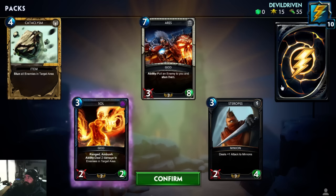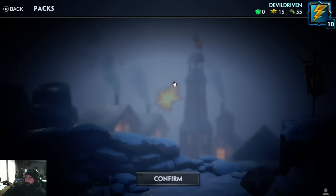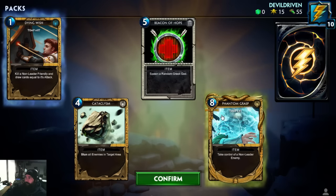Another soul, another Aries, and a Fenrir — we already got two of those. I had somebody hit me for like 160 with one of these once; they hit it in the bushes and I couldn't do anything about it. Dying wish, Cataclysm, Beacon of Hope — they raised this one mana, it used to be four. I thought it was broken.